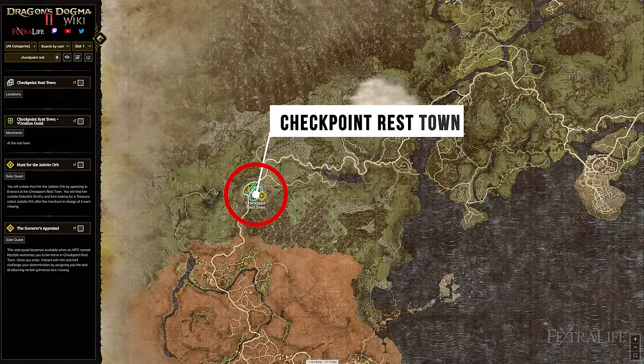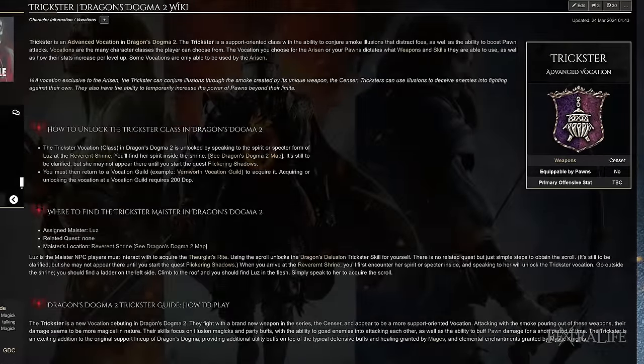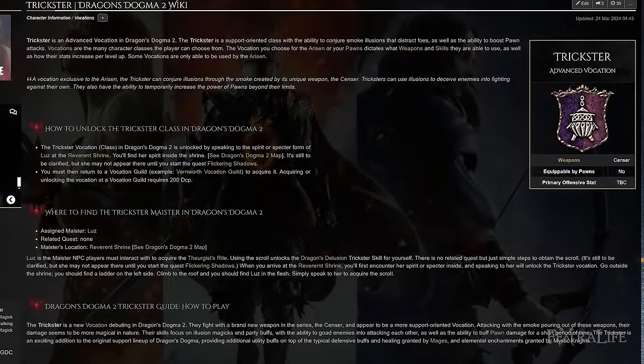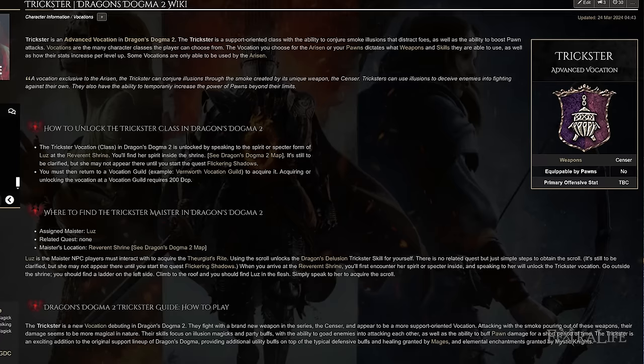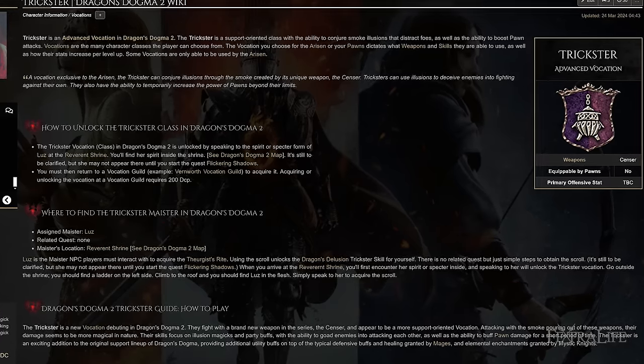Let's talk about how to get this vocation. You need to go through the Checkpoint Rest Town gate in order to get to the southern half of the map. There is an NPC called Luz, found in a temple on the eastern side. If you speak to them, they will give you this vocation. It's one of the quicker advanced vocations to get.